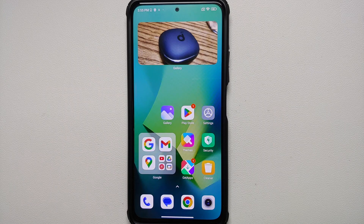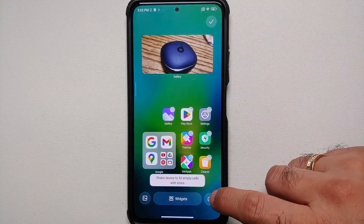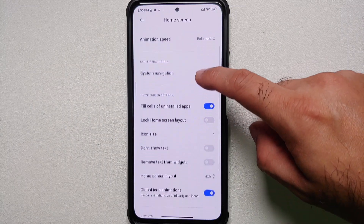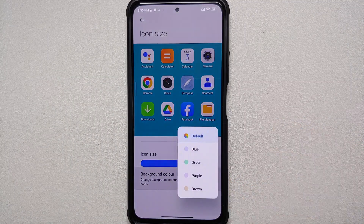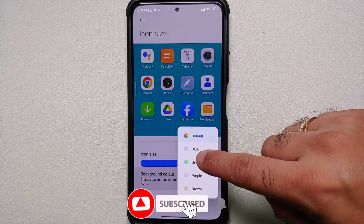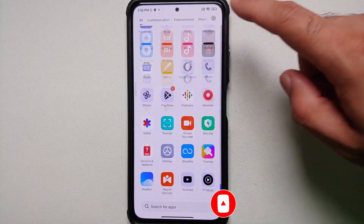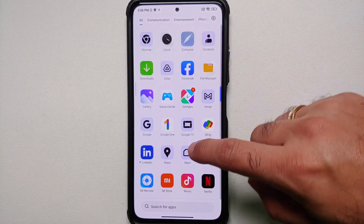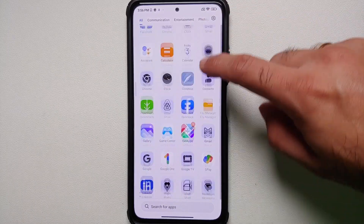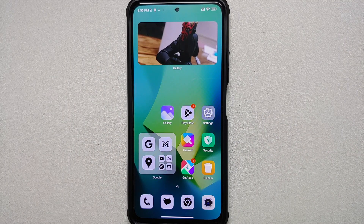Another thing you can do is change the icon colors. Go into the launcher settings and you should see Icon Size, and under that you have Background Color — you can choose between Default, Blue, Green, and Purple. Let's choose Blue: all the Google apps have now changed their icon color background, while Xiaomi apps are still the same. The phone does look a bit jumbled but that is how they have decided to implement it.